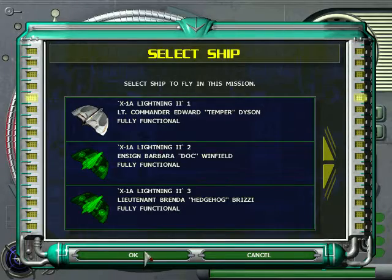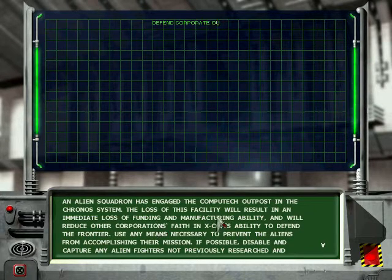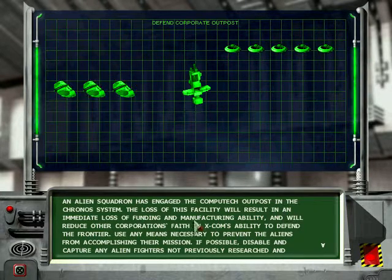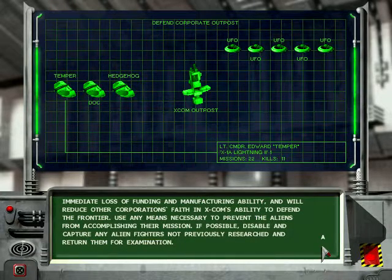Defend outpost — I'll be this person again. It says losing this facility will result in an immediate loss of funding. Okay, so it's just an alien race. Let's go — there's the outpost, we have to defend that.